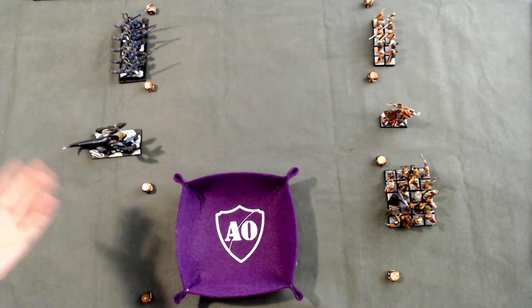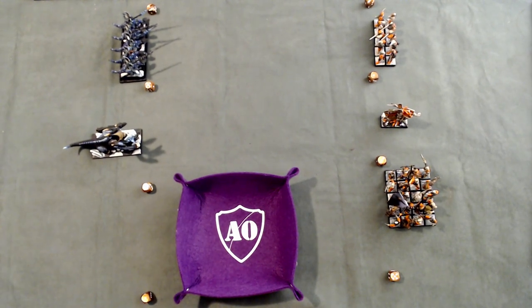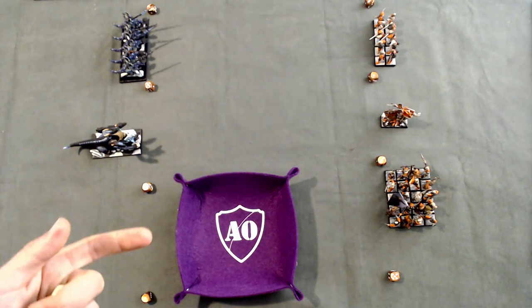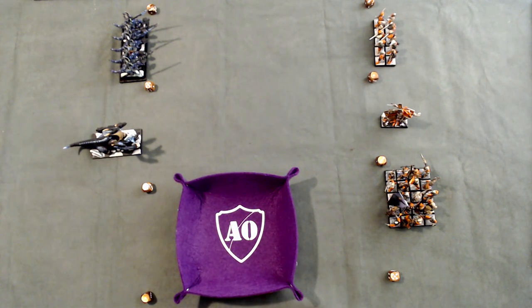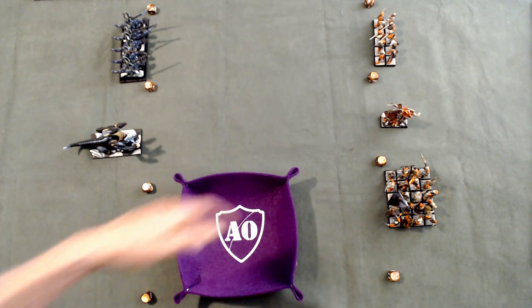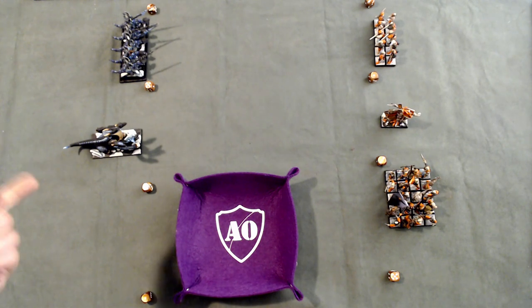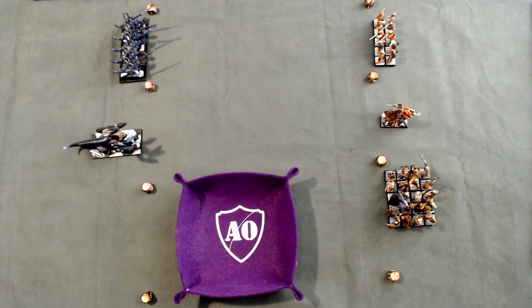As the Dread Elves finish their deployment first, they get the number of units not yet deployed on the Empire side as a bonus to their roll to decide who starts the game. Only the Marshal was left on the Empire side, so the Dread Elves get a +1 on their roll. The Dread Elves roll a 1, plus 1 is a 2, and the Empire rolls a 6 — so the Empire gets to start.